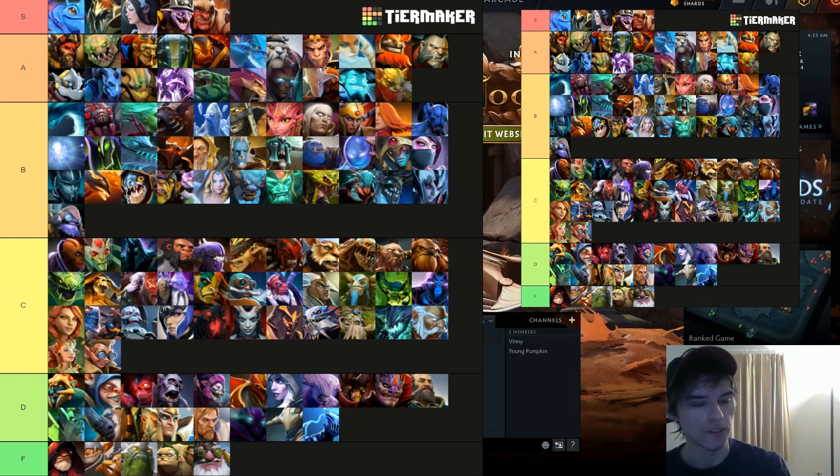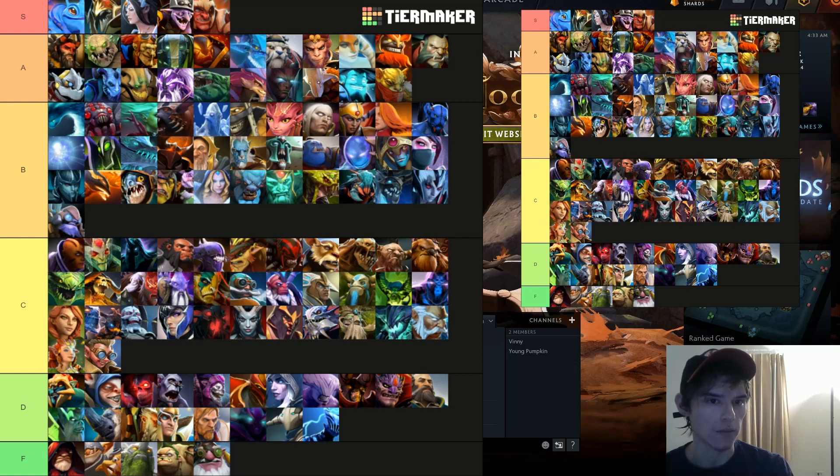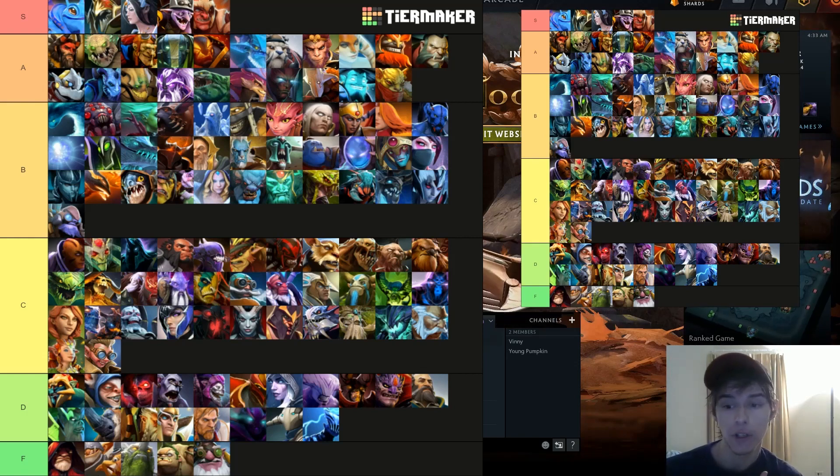D tier: Huskar and Meepo — while still bad and very situational, they're amazing last-picks in the right game and have been buffed compared to last patch. Shadow Demon and Witch Doctor are overall bad but really good in the right game. SD got a big buff where Shadow Poison can't be purged anymore, but the Aghanim's got nerfed so you can't one-shot people with it — core SD is basically out the window.